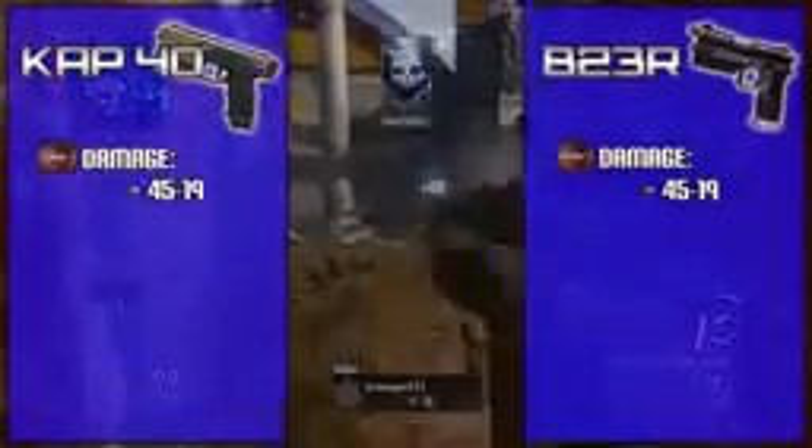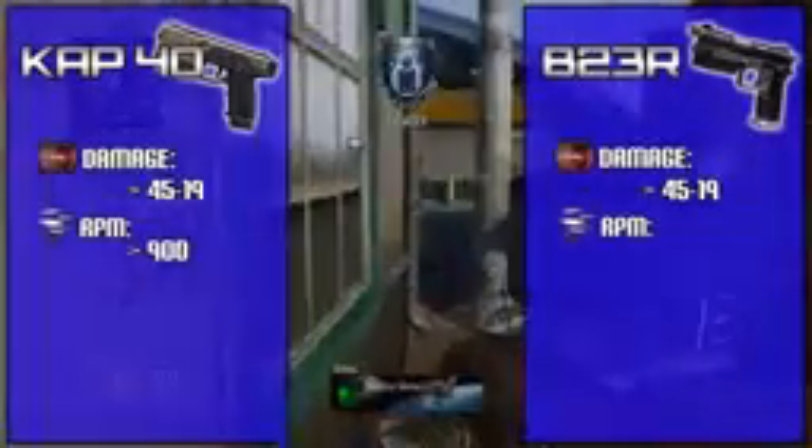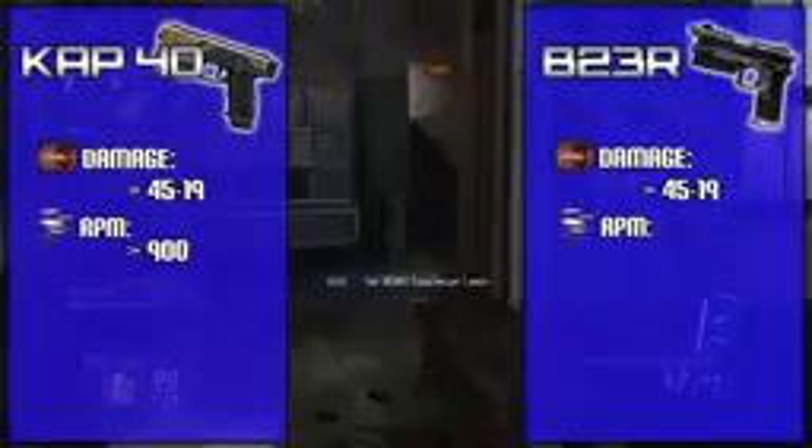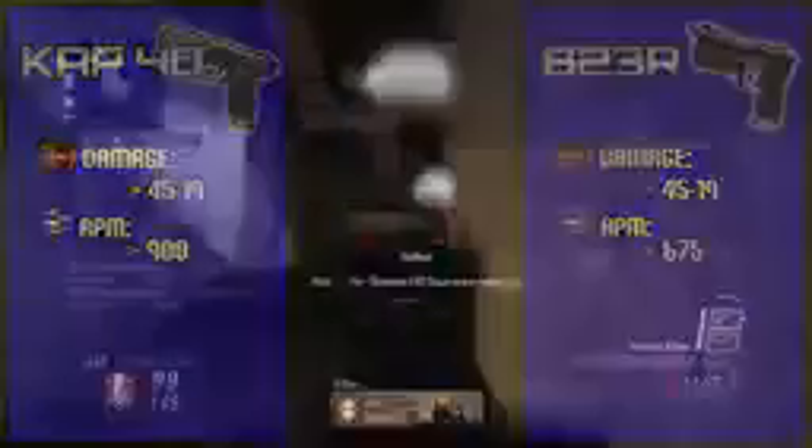With the B23R you really want to make that first burst count. At longer range the B23R seems more effective — once you get out of that three-bullet kill zone, which is around 50 feet, you can drop an enemy with two bursts no matter how far away they are, assuming you hit every bullet. Now taking a look at rate of fire, the CAP-40 is SMG-like at 900 rpm, identical to the MP7 and the Vector. The B23R is lower at around 675 rpm because it's burst fire — though that's still pretty fast, compared to the SWAT 556's 450 rpm.